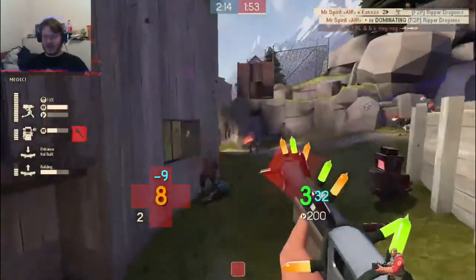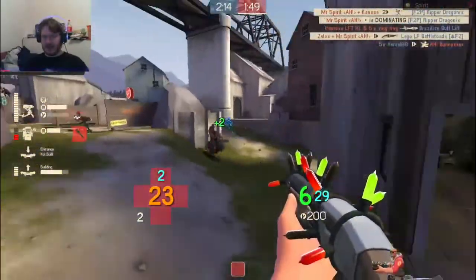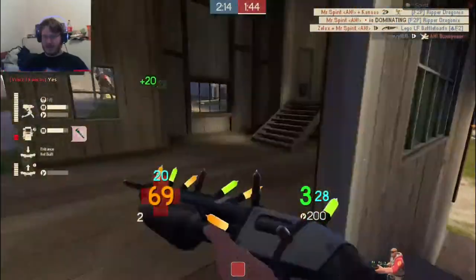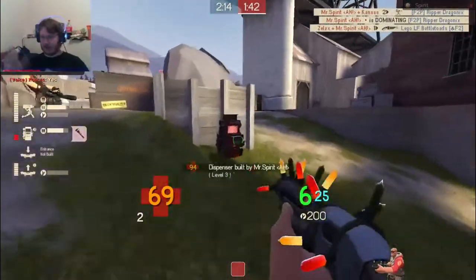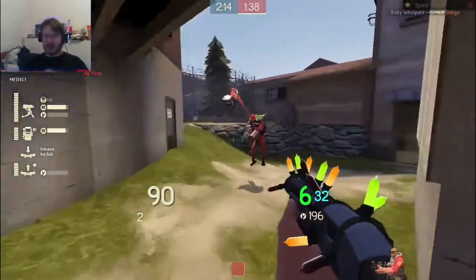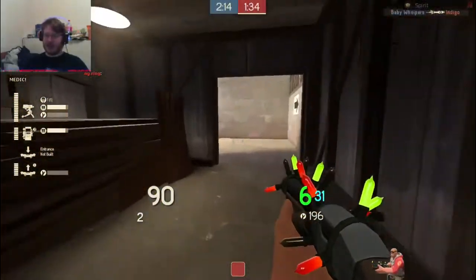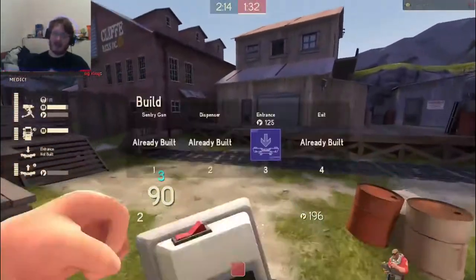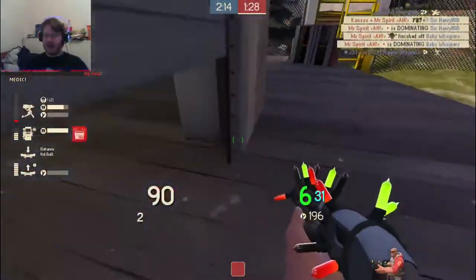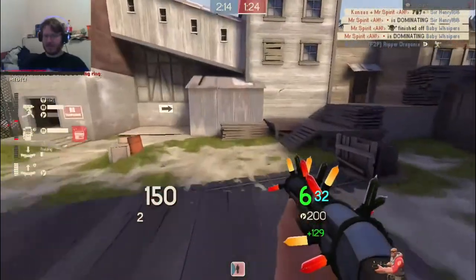I see the sniper dot and call out he's on cliff, and our spy picks him up. A scout comes behind for a flank and gets caught out; they pop uber — I'm out. The spy gets a stab, so I let him go — he's cloaked, I'm not going to chase him down. Our entrance went down, but since we're in downtime I'm quickly running back to put down just a level 1 entrance. I call out there's a spy after the dispenser — the team deals with them and catches them.